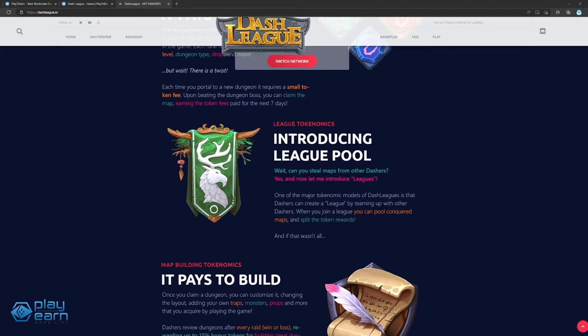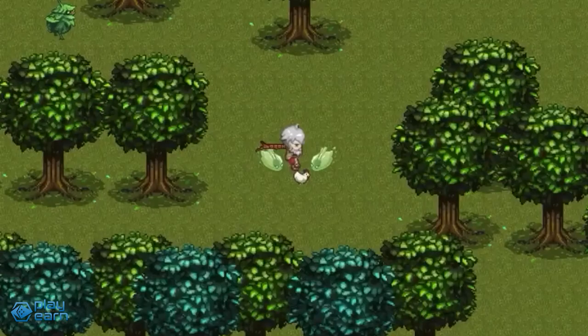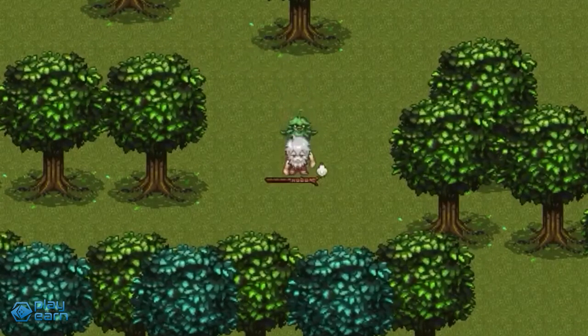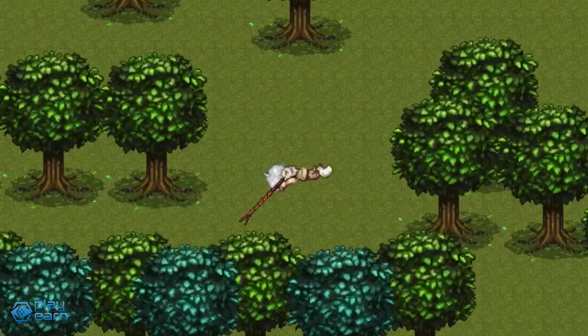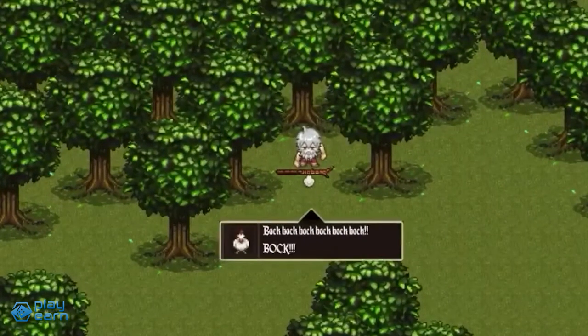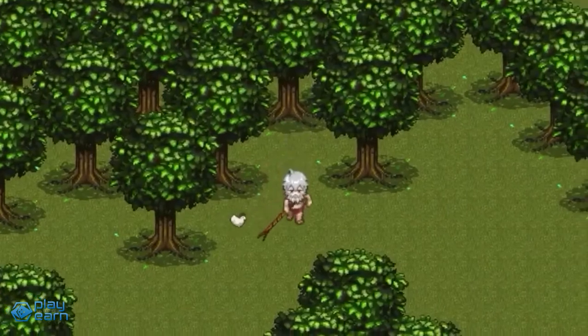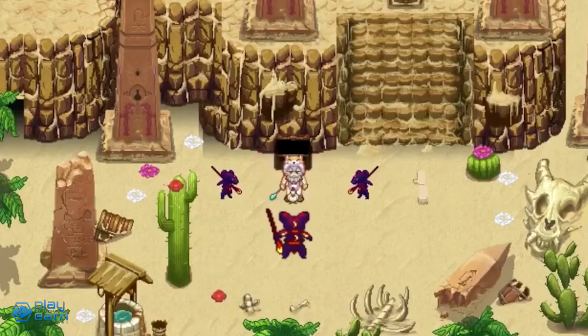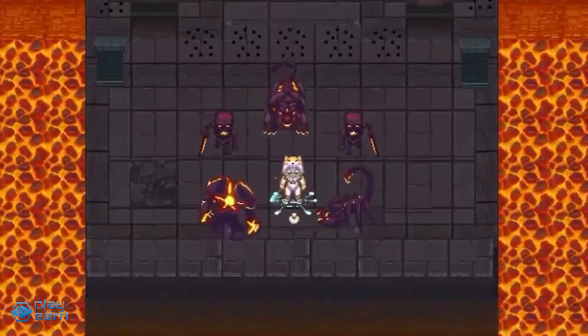Before players can portal to a dungeon, they have to pay a small token fee in DLC, the game's main token. If they beat the dungeon boss while it has no current owner, the players can claim the dungeon for themselves for a week. This allows them to collect all token fees earned by the dungeon for the next seven days. Players can also customize dungeons they own by adding traps, monsters, props, or more. Fellow Dashers review dungeons after playing in them, and owners can get rewarded up to 15% bonus tokens for building a great dungeon. The game will also offer rewards for players who play well and have a high ranking in the game's ladder, with a reward multiplier system that scales with the NFTs used.